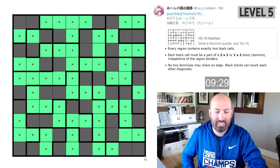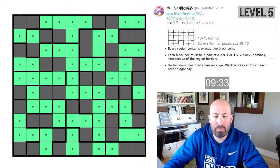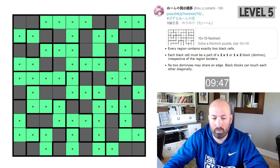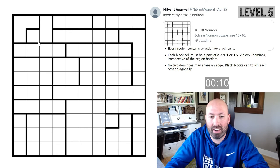When I was pulling up this level five, I went in and looked — you can search in the database by difficulty. I noticed there were puzzles by some names that I recognize, so we're going to look at those. This one is by Nityant Agarwal. As I expected, we don't get any gimmies this time — no one-by-twos. But we can still do that trick with the corner.